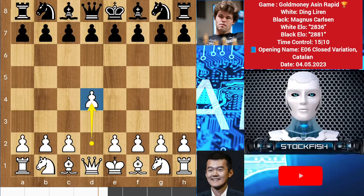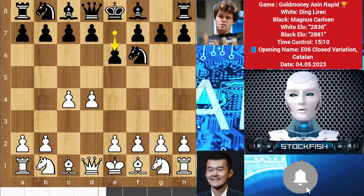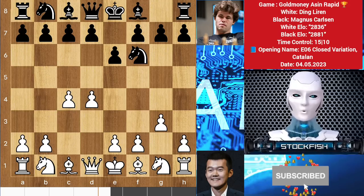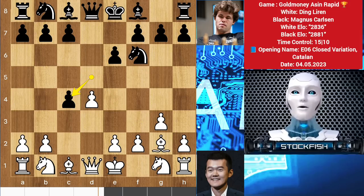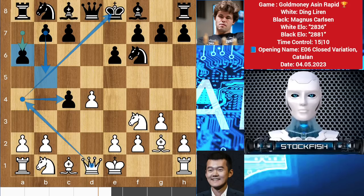Ding started with d4, you have knight f6, c4, and e6. In this position you can play the popular King's Indian or Nimzo-Indian defense. But Ding chooses to play the Catalan opening, so d5 by black, bishop g2, using the bishop on this diagonal. It looks like white gives a pawn — let me show you the variation — then play normally. A6, preparing for b5, and white have some obvious threats with the queen or queen c2.